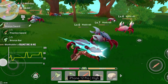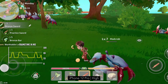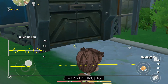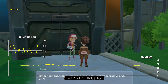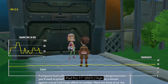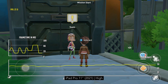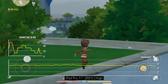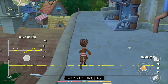Frame rate will drop the most when you engage in combat, dropping into the low 20s sometimes. It's not very noticeable on an iPhone, but much more on an iPad due to their larger screen real estate. It's a shame that the game isn't targeting a higher FPS than 30, especially on high-end devices. Maybe in the future, with some more optimization, devices with over four or six gigabytes of memory could achieve a higher frame rate, such as 60. If that is not a possibility, at least just provide a more stable 30 FPS.